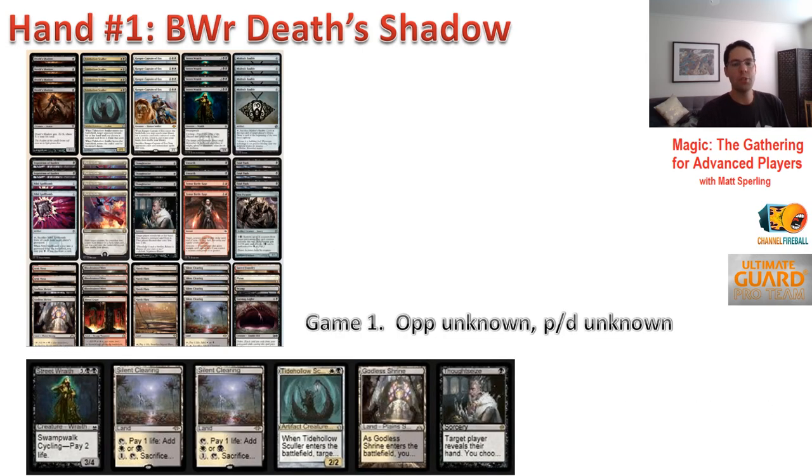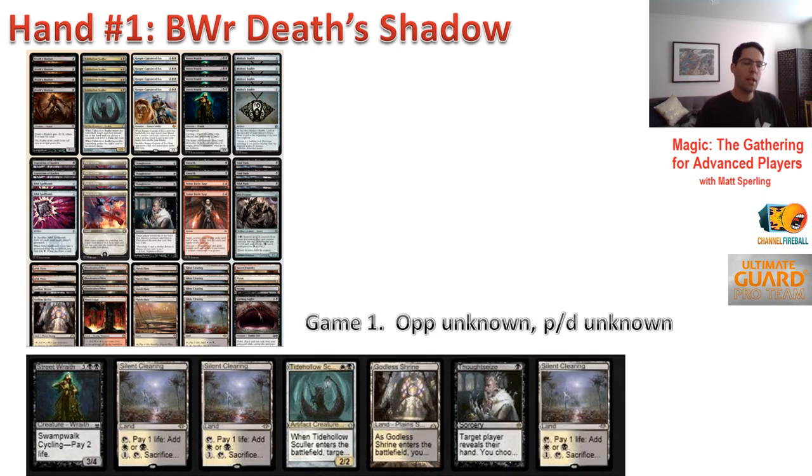One thing I use as a tiebreaker in aggressive decks is which lands I have. In Affinity at the Mythic Championship London, you had Inkmoth Nexus and Blinkmoth Nexus — cards built to mitigate flood. The same principle shows up in Hardened Scales and Burn decks with Silent Clearing-type lands. If I had a land-heavy hand with just Godless Shrine and fetches, I'd be much more inclined to mulligan. So if it's close, I use the quality of lands as a tiebreaker.